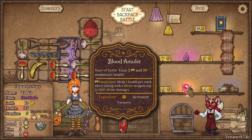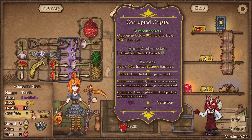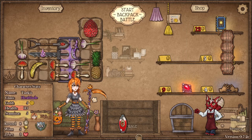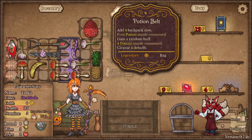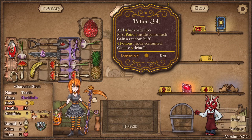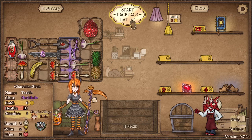The blood amulet's always good — it gives you 2 vampiric and 20 max health. But this item is even better: when applied to a weapon and the person's below 30 health, they deal 50% more damage. I'll get this pouch for potions — it's a unique bag space where the first potion inside, when consumed, gives me a random buff. We've got one more round before the dragon hatches, so we'll go next.